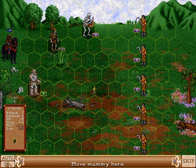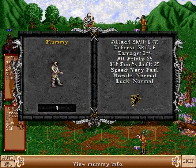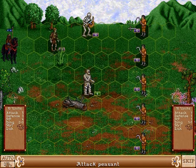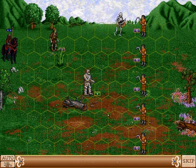You'll notice the mummies can move a lot further because we cast Haste. If you right-click on the unit, you get the details about it — a very handy feature. If the mouse cursor shows a sword, it means that the enemy is within range for you to attack them.